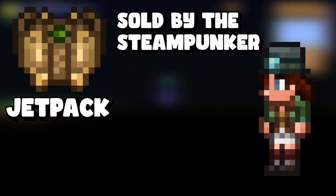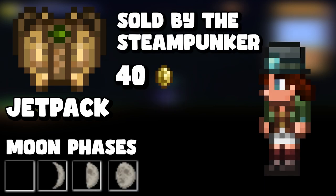The next one is the jetpack, sold by the Steampunker for forty gold but only during certain moon phases. I'll put the specific moon phases on screen — those are the only phases during which the Steampunker will sell the jetpack.